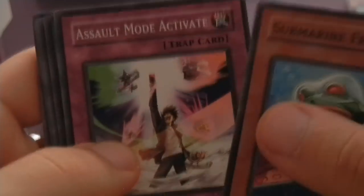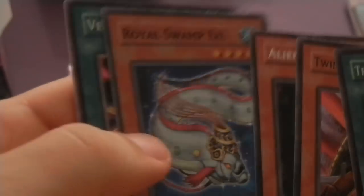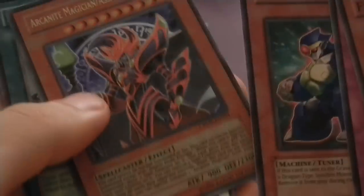I bought this because it comes with Six Samurai cards. I know it's cheaper to just buy the cards, but I also wanted to have a cool opening for the channel. I checked YouTube and there really weren't many openings of this — only two or three box videos and only one was really good quality. So I figured I would do one and see what happens. Hyper Synchron, and an ultra rare Arcanite Assault Mode. Crimson Crisis is already giving me more than I expected.